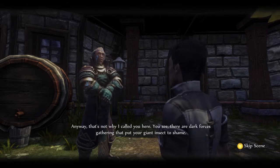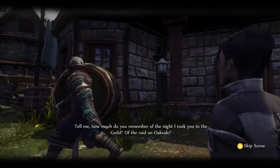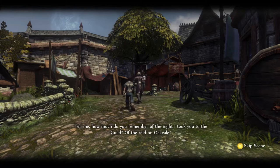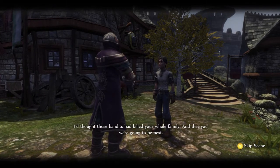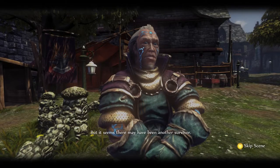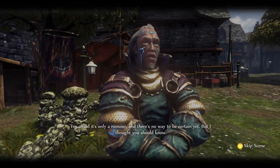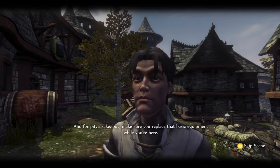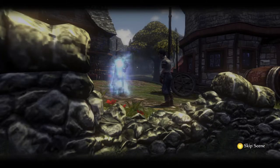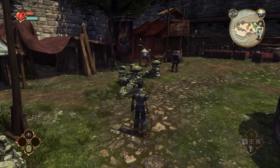Maze says there are dark forces gathering that put the giant insect to shame. How much do you remember of the night he took you to the guild — the raid on Oakvale? He thought the bandits had killed your whole family, but it seems there may have been another survivor — your sister. It's only a rumor and there's no way to be certain yet. Also, make sure you replace that basic equipment while you're here.